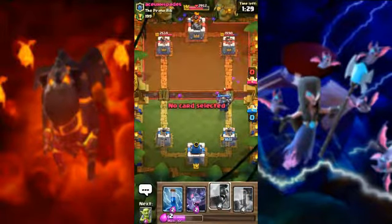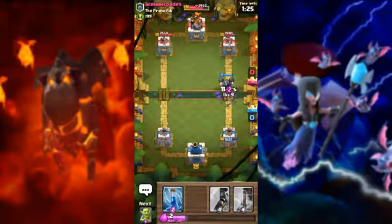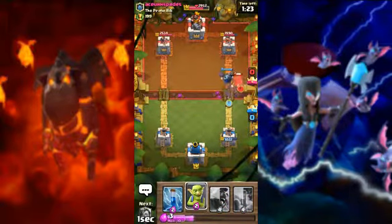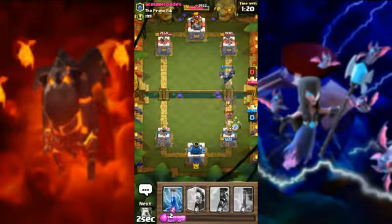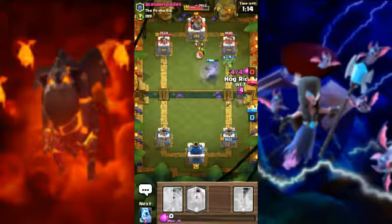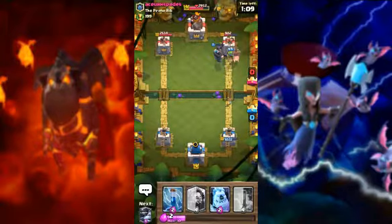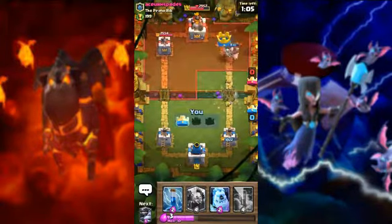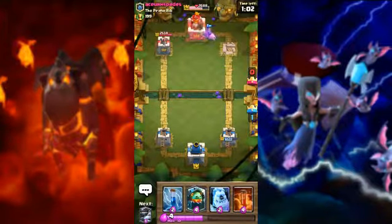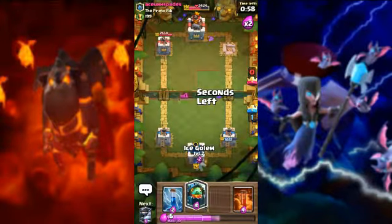We are going to attack with mega knight — go mega knight and bats! Now goblins. If they use tornado, then we will use hog. Now use hog — look, the tornado is used, and now we will easily attack with hog. The first tower is defeated!